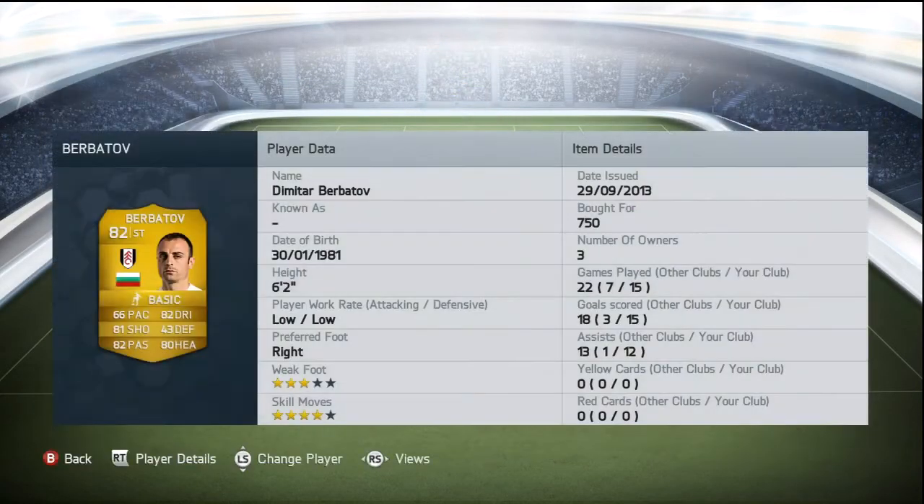And finally on to the striker — we all know who's coming — big Dimitar Berbatov. Picked him up for 750 coins, four star skills, three star weak foot. Berbatov's standout stats being his 82 passing and 82 dribbling, and he also has 81 shooting and 80 heading. 66 pace isn't too bad — we just use him as a target man. Six foot two, wins pretty much every header. Played 15, scored 12 — a really good conversion rate.